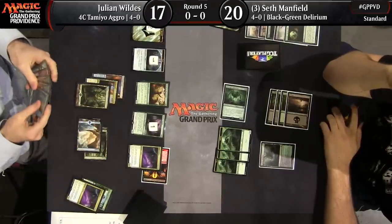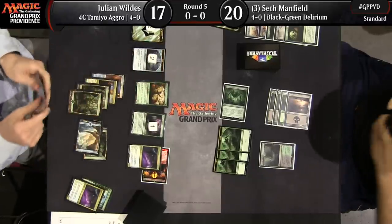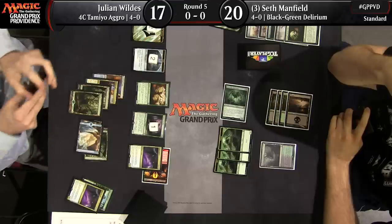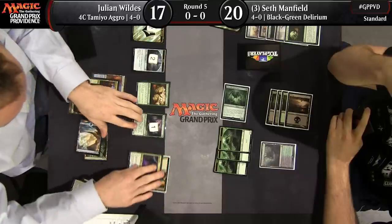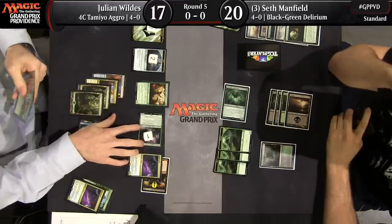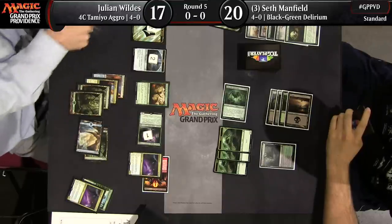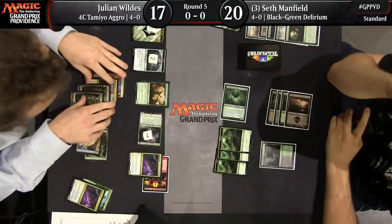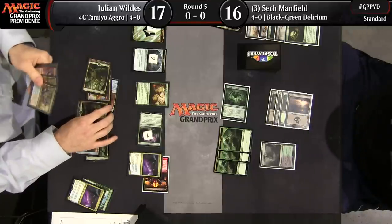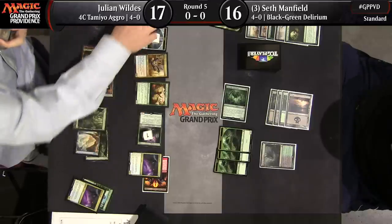Julian is starting to see what's in those clues, drawing more cards. He's found a land off the top, which provides yet another clue. This matchup is one where I'd prefer to be on the Black-Green Delirium controlling side rather than the aggressive side — Julian has a lot of ways to stop offense; Reflector Mages and Whirler Virtuosos are good at stopping Beatdown, but less good at stopping Emrakul.